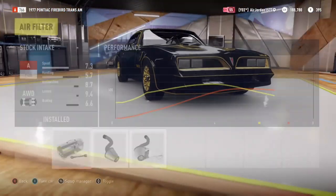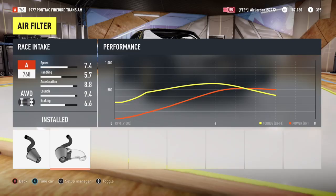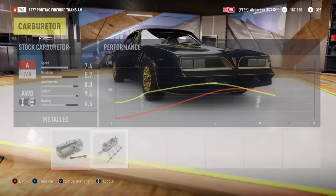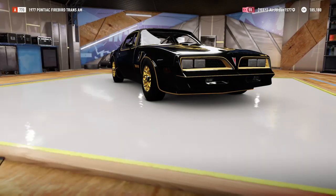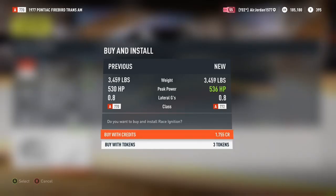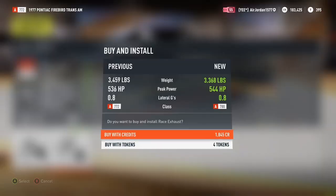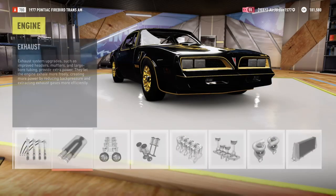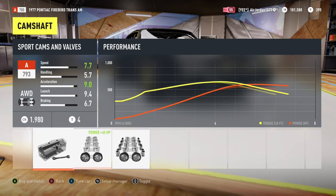Now it's time for the engine air filter — put a race air intake in it. Basically what I'm doing for this whole thing is just adding race stuff because I'm gonna be racing this car, if the game will play because sometimes it will not. Exhaust — race — done. Once we get done with this part we're gonna see how fast this thing goes.